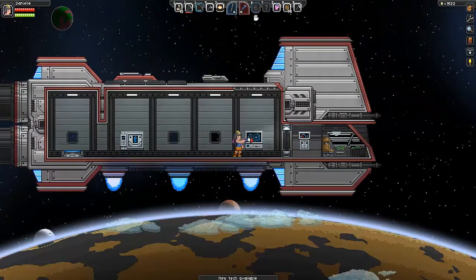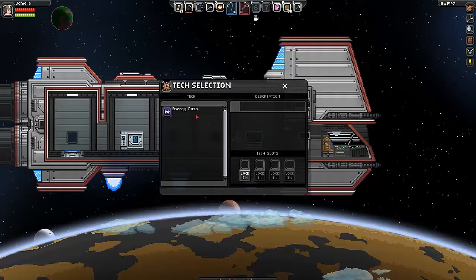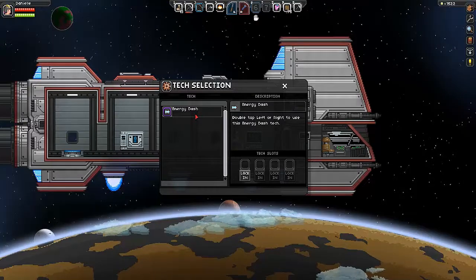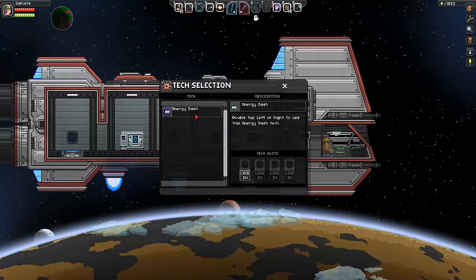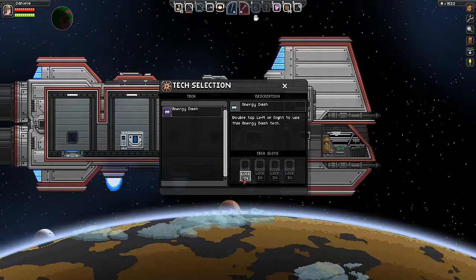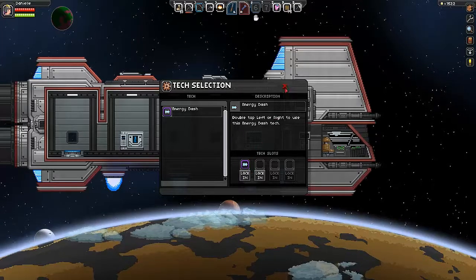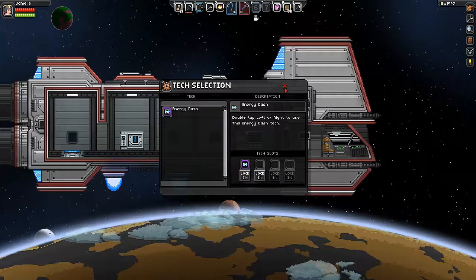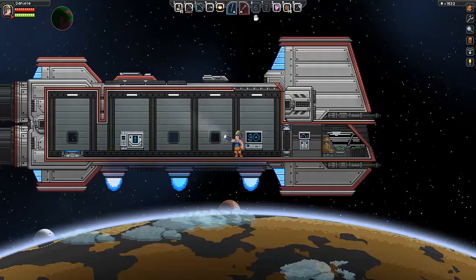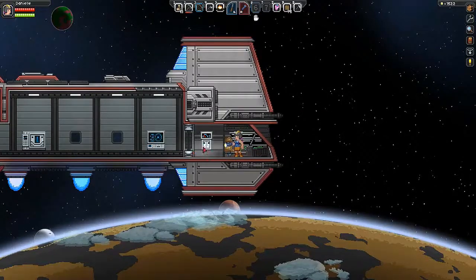We go over here to tech and click on it. You double-tap left or right to use this energy dash tech and we have to lock it in. There we go. So double-tapping left or right gives us energy dash, and I kind of hit that off and on.